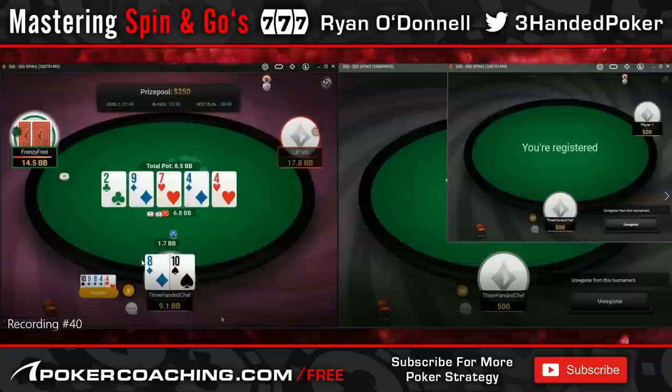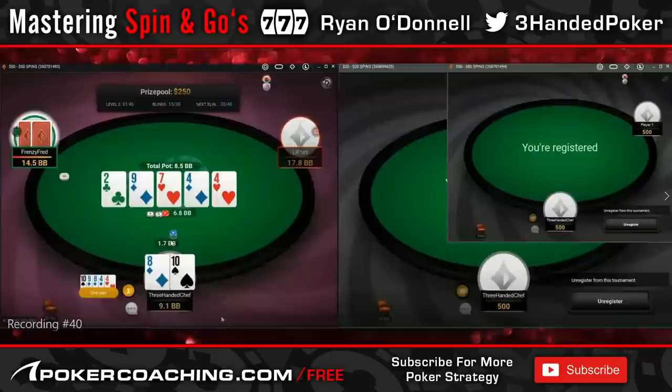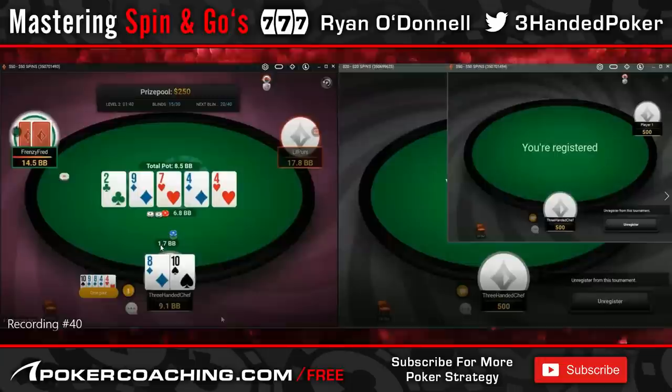Here's where the solver doesn't like my play. It wants to just bet big with this hand — this one hand it wants to go all-in. But I want to tell a story to Frenzy Fred. I want to say I've got a seven. I don't think going all-in or betting pot or three-quarters pot tells the story that I have a seven — I think it tells the story that I've got 10-8 and I'm desperate for him to fold. So I use a size that is just always a seven, and he can make easy folds.